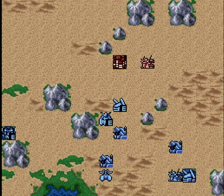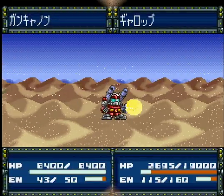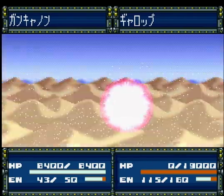ガンタンクはこの砂場で割と機動力を発揮してますね。逆にガンダムよりも移動力が高い状態かな。ガンキャノンもここはちょっと足が遅くなってますね。このまま敵のマゼラアタック隊を撃破していきます。まずはギャロップを撃破しました。